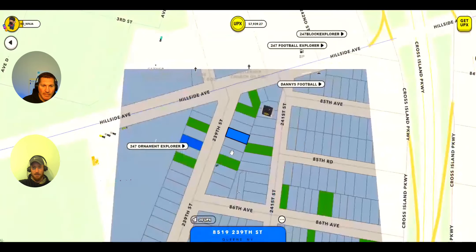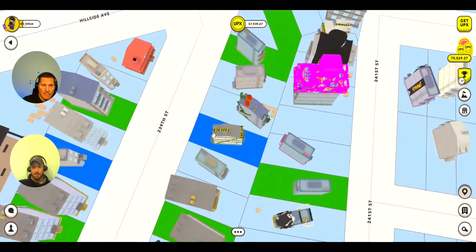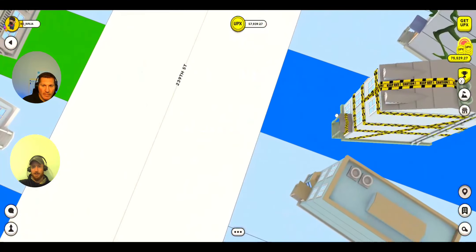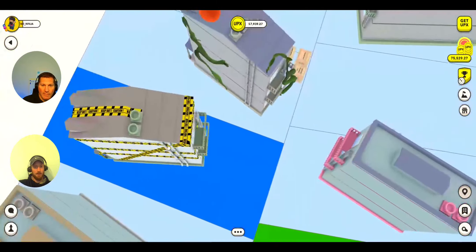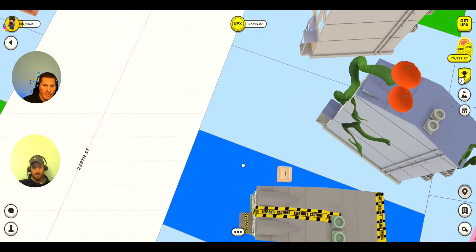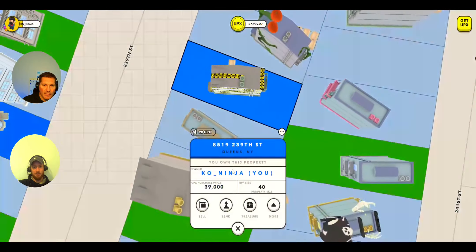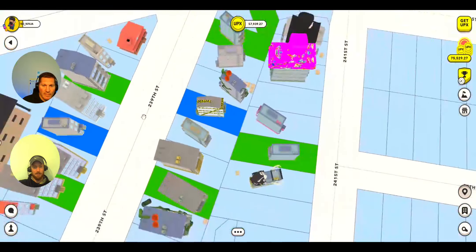Now we go back in and take a look — that property is now decorated for Halloween. That's going to help the Creedmoor Hub here in Bella Rose win the Halloween competition. And that is structure ornaments in a nutshell. If you have any questions, let us know — we'll see everybody at the next one.